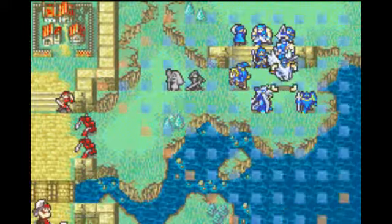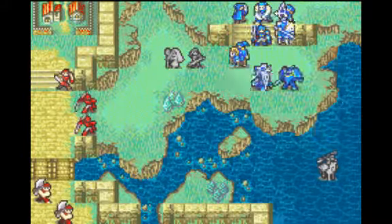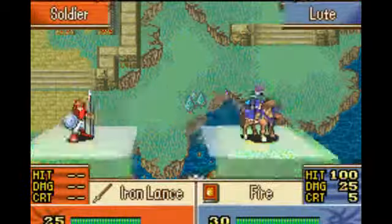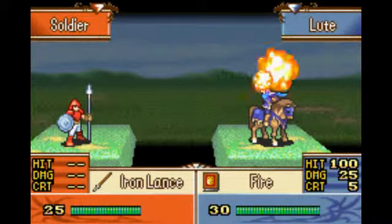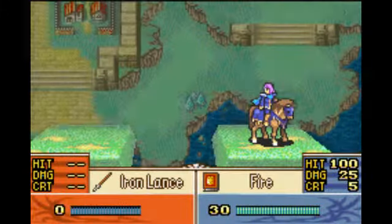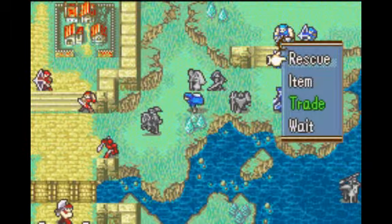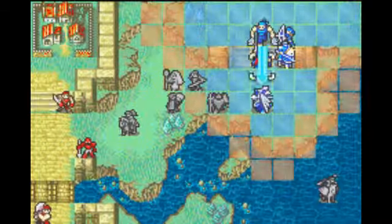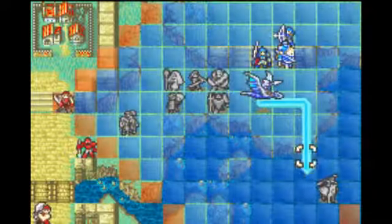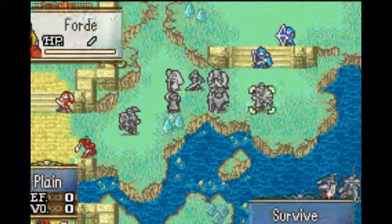I'll wait right there. Now I want Taina to come down here — you're really going to want Taina down there for something a little later on, and we can show off Lute right now. Mage Knights are really cool. They're not my favorite magic class — that would be a dark magic class we haven't encountered yet, so I'm not going to spoil it. I'm also going to have Vanessa come down with Taina, just because she needs some help.